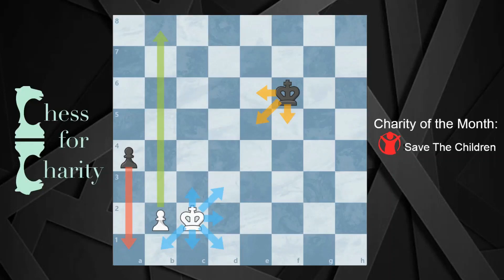Hi everyone and welcome back to Chess for Charity. In this video I want to show you an incredibly instructive puzzle that I came across online. It's such a simple position — one king and one pawn against one king and one pawn. Take a second and see what the best move is for white. The white pawn is going up the board, the black pawn is coming down. See if you can figure out the best move and the reason why it's the best move.